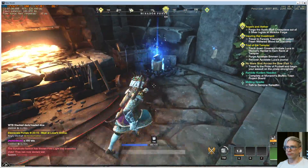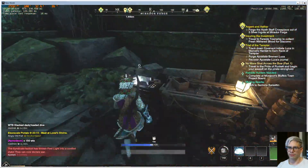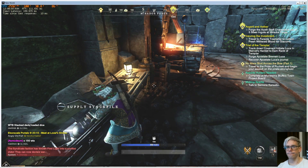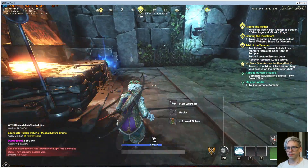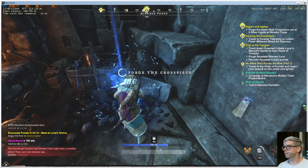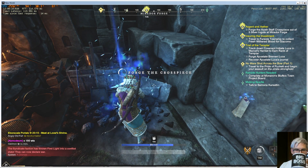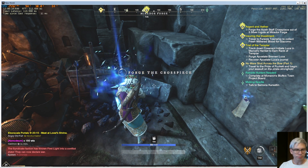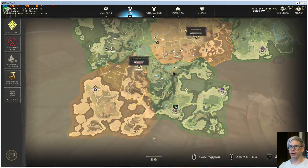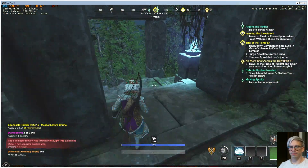Okay, forge the cross piece. Let's see what's in here. Deep gauntlets. Forge the cross piece — what do you guys think of that? Forged the cross piece. Alright, gotta go back to Johannes. I'll run there since it's close.